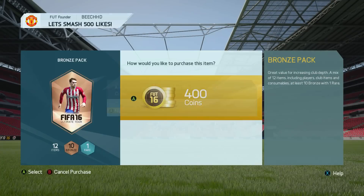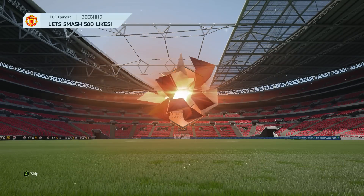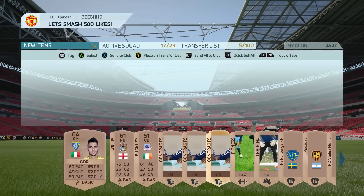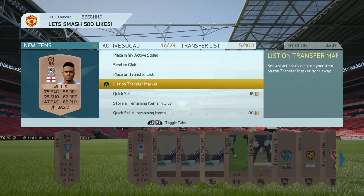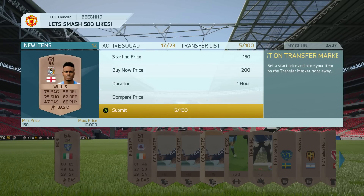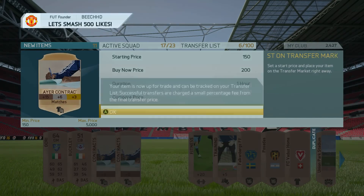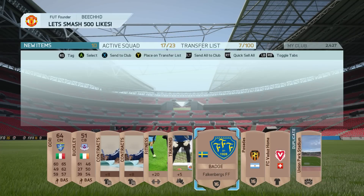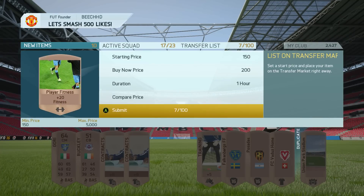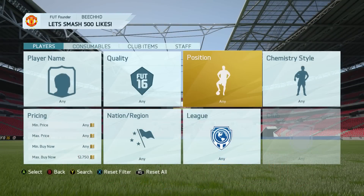We try one more bronze pack to show this method works. We get a 64-rated center mid — an Englishman ready to sell, he should sell pretty much straight away or after a certain time period. We list the contract up there, that'll sell. The fitness cards do actually sell quite quickly. So that's the bronze pack method done.